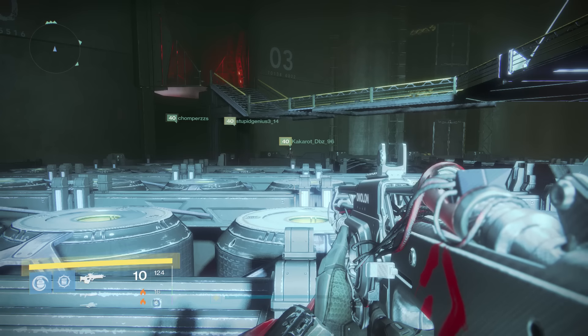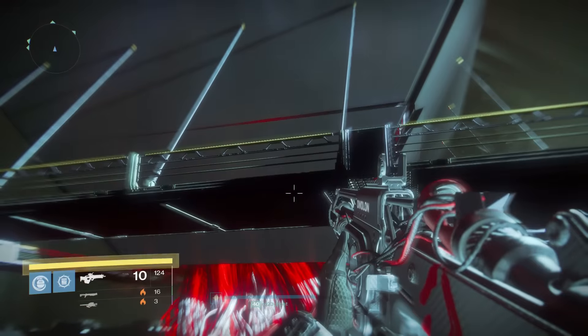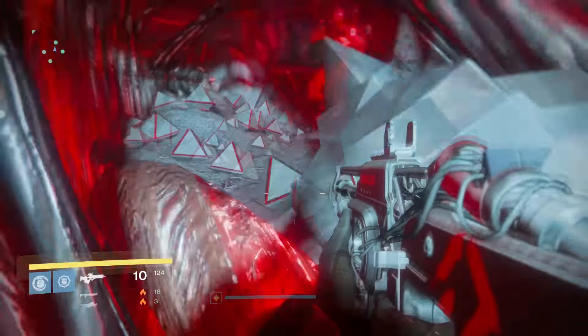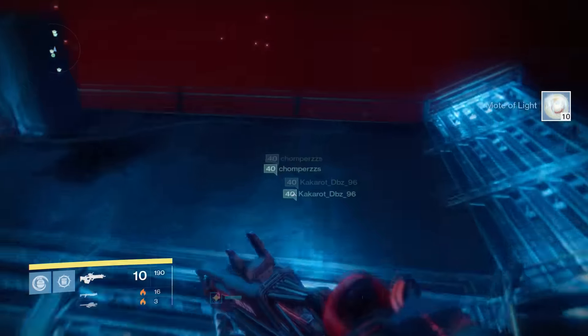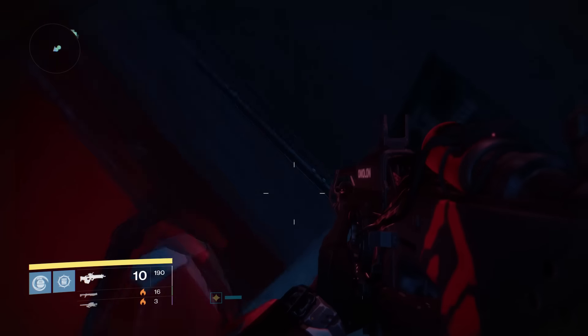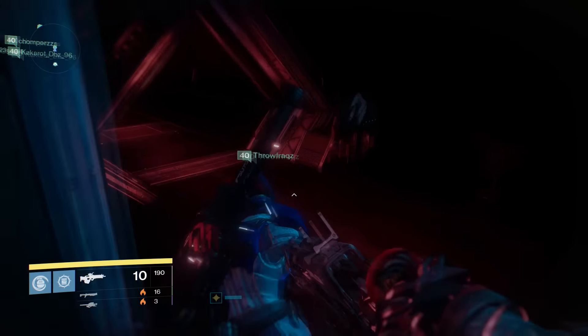When you have all four fireteam members standing on the correct canister, it will open that giant black diamond and expose an exotic chest and that fourth monitor. From here continue the raid as normal until you defeat Aksis, the final boss. Once you defeat him, hop off the back of the platform and head down to the secret chamber. You can activate the last monitor and open the pathway to that final secret chest.